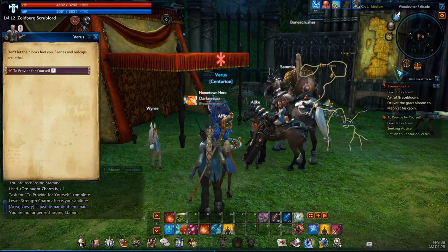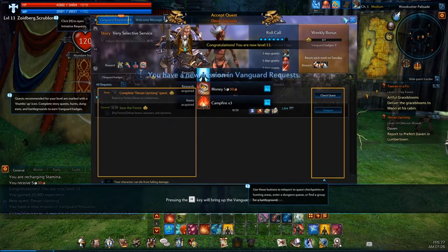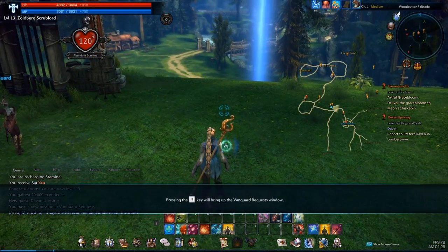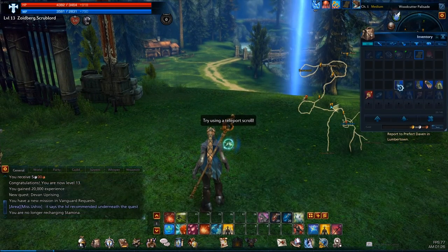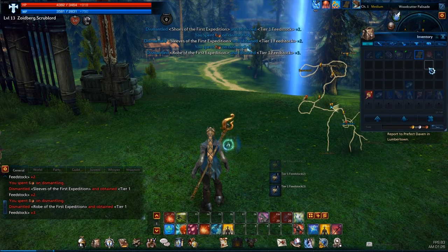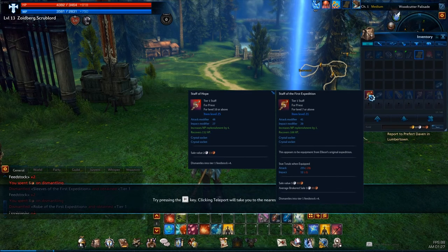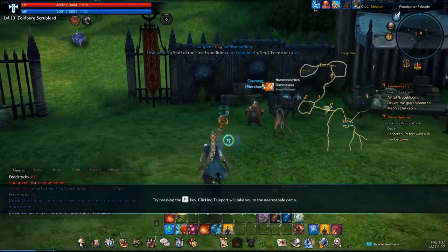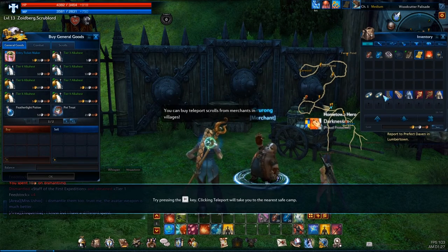Oh, quests will update quicker — yay, finally! Now I got these guys. What can I dismantle? You have to dismantle things because then you get this stuff called feedstock, which lets you upgrade equipment. You can only upgrade some things, not everything. Let me sell this stuff.